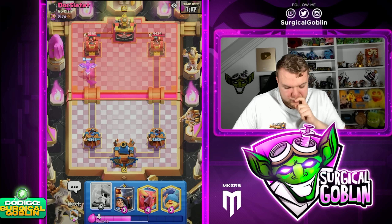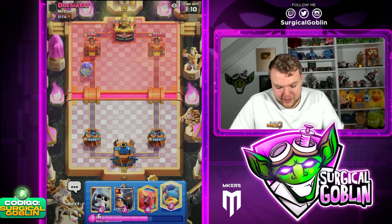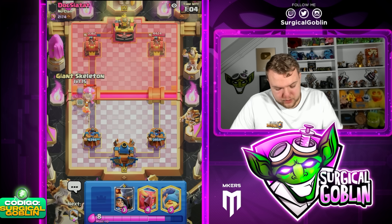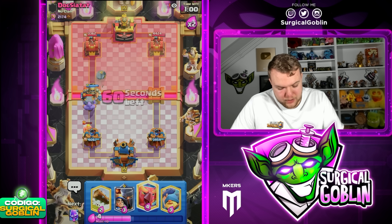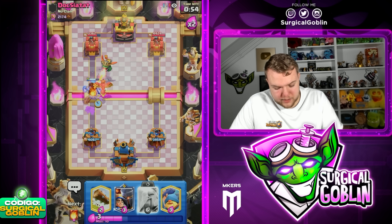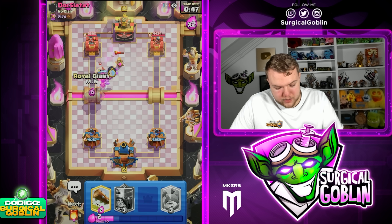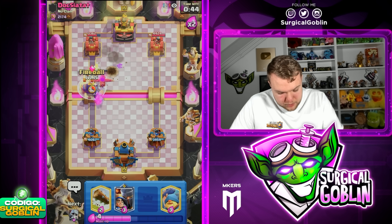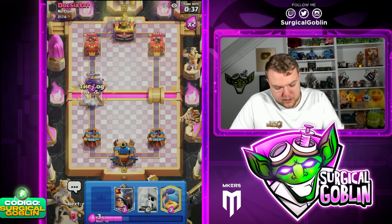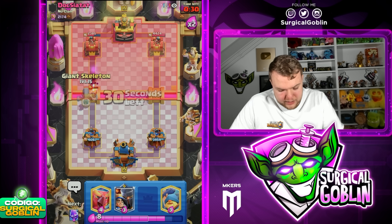Quite a lot of elixir spent there — not sure if it was really worth it, but he also spent the Bowler so now it is worth it. I think for him it was maybe better to just go Electro Giant. Let's Giant Skeleton here to block the Bowler. Let's prepare the Fenix to deal with the Inferno Dragon. I feel like his cycle is kind of awkward — that's the only good thing for us in this matchup. Let's go Royal Giant now and have Fireball ready for the Barbarians.